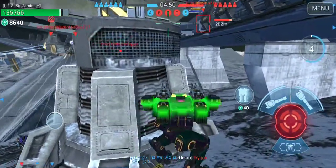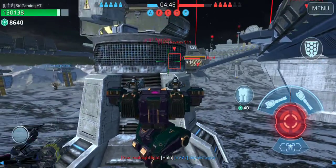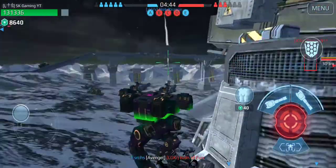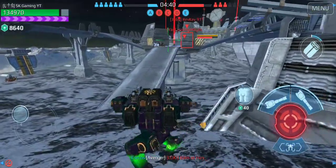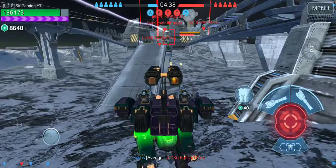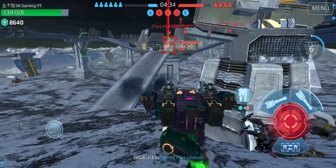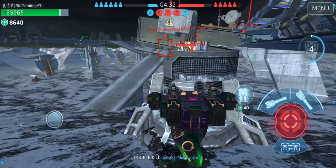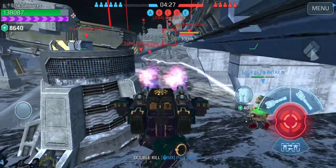I lose 15% of my speed once I'm down here. Look at my speed now and look at it now — it is so much slower. But Ares — you can really see it. It turns like a freaking Bulwark, that's how slow it goes.